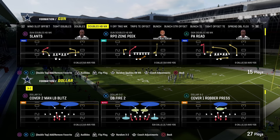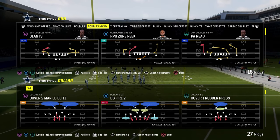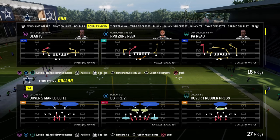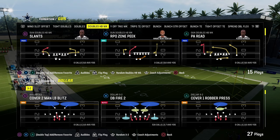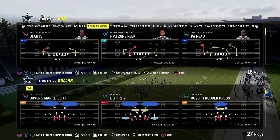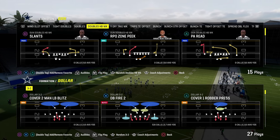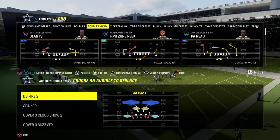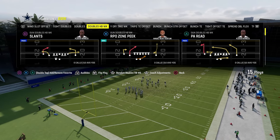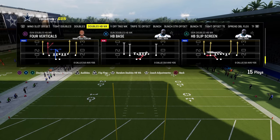Today's video I'm going to be breaking down an off-meta offense. I know you guys really don't like it when I talk about bunch trips or tight, so I figured we'd do an off-meta offense for you. It's one of my favorite formations in Madden — I wish it was better than it actually is. It's doubles week out of the Jets playbook, and the cool part is it can actually cross-apply to a lot of different stuff in the Jets offense.